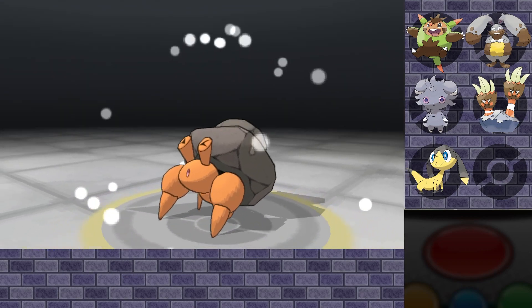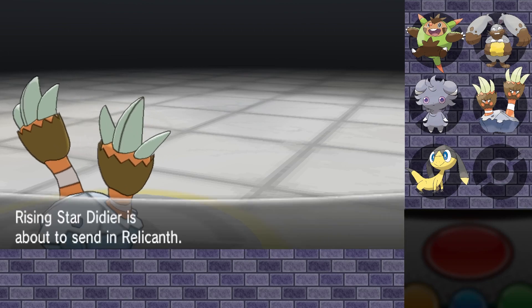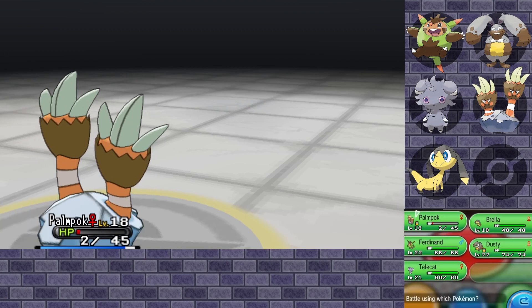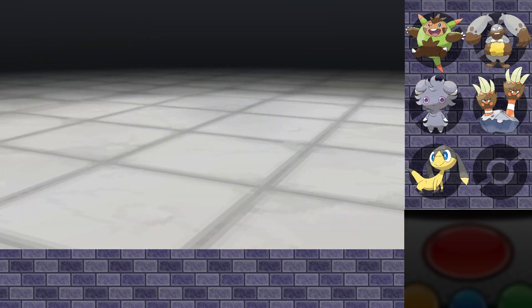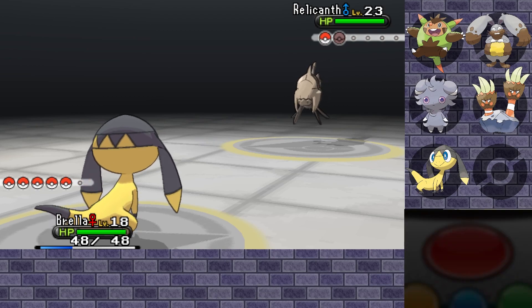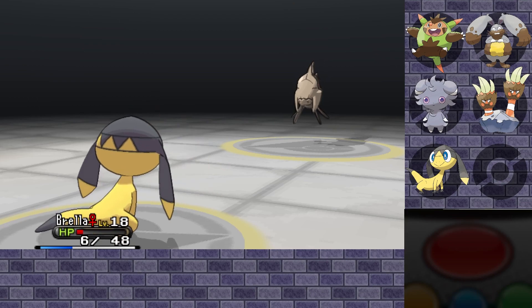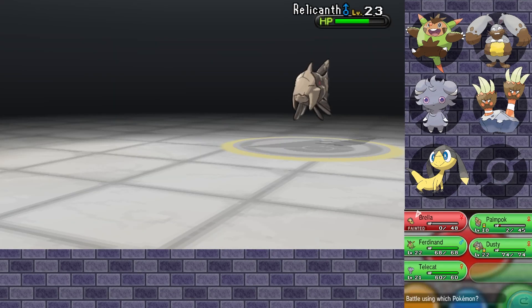There we go, Rocky Helmet coming through. Relicanth — a water and rock type. Alright, our water type is not going to be working out but Brella on the other hand, her Thunderbolt will be doing quite well against a Relicanth. I like Relicanth, he has his grandpa vibes going on. It's also level 23. Am I just severely underleveled for this place? That was painful.